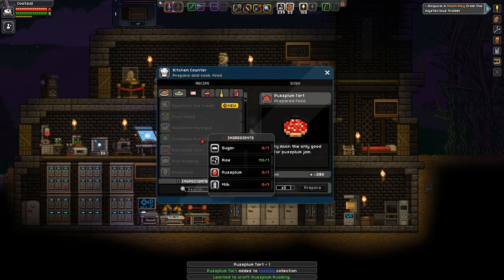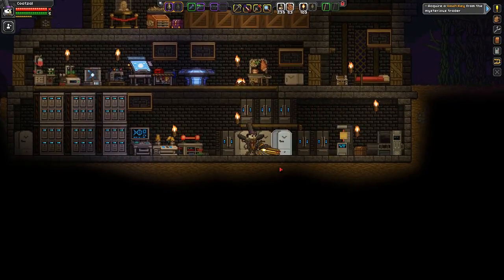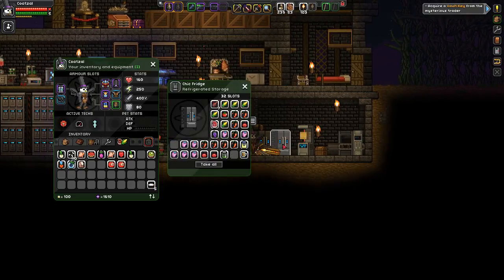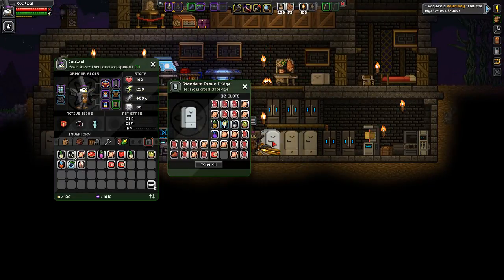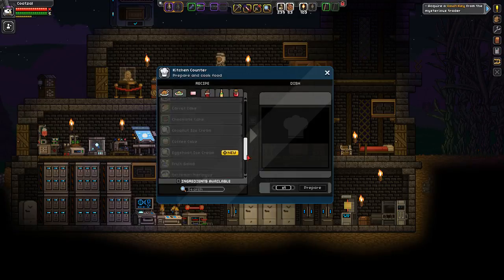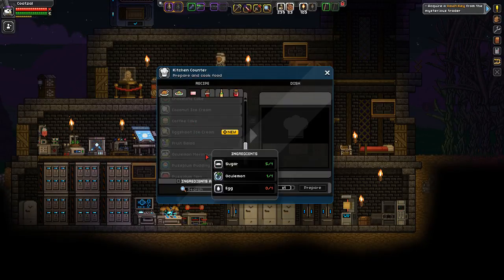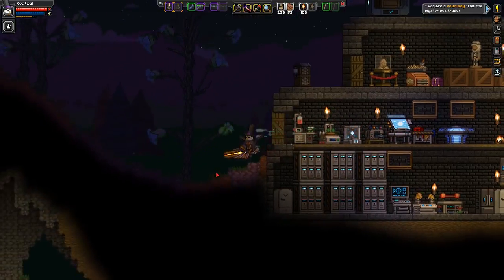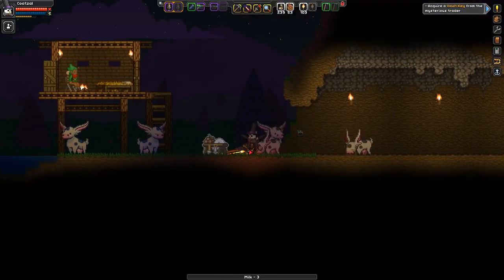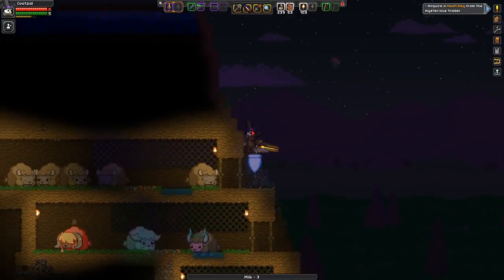Ooh — pudding! That's a lot of rice. Milk, snowball, sugar — I need one milk, one sugar. I'm just gonna grab a few of them. Keep needing that. Why do I need it? I need milk. And I need another milk and another puss plum. One milk, one puss plum. Two milk, one puss plum — I think that was all I needed.